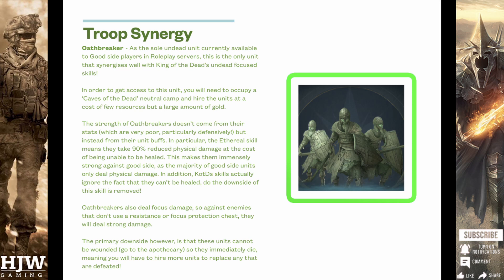Troop Synergy for King of the Dead. As I mentioned earlier, the main troop we're going to be using on him is the Oathbreaker, as this is the sole undead unit currently available to Good Side players in roleplay servers, so it's the only unit that really synergizes with King of the Dead. In order to get access to this unit you will have to occupy a Caves of the Dead neutral camp, which are available in Langstrad and Paths of the Dead. The primary strength of the Oathbreakers doesn't come from their stats — they have extremely low defense and extremely low HP — but it does instead come from their individual unit buffs.